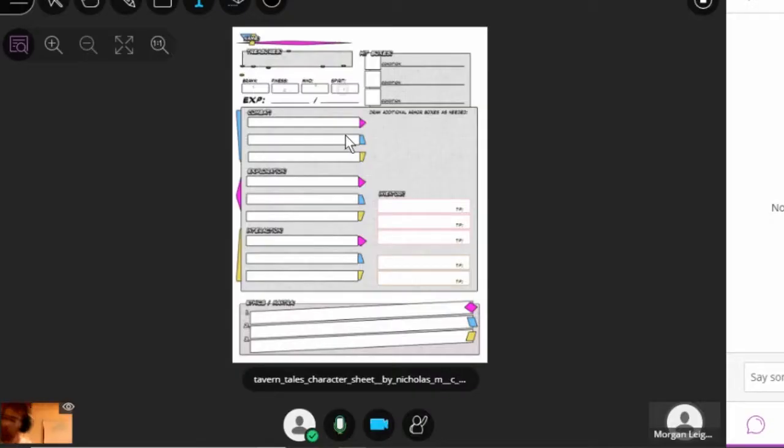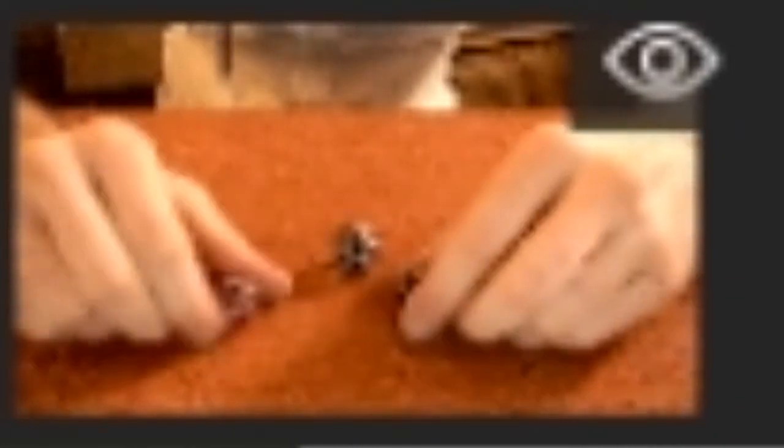Most games spend an embarrassingly long time just explaining how to play. These are 20-sided dice — most dice have six sides, but these have twenty. In Tavern Tales, every player on their turn, instead of rolling to do stuff, rolls to tell a story. They roll three d20s — I rolled an eight, a two, and a twelve, which is a terrible roll.